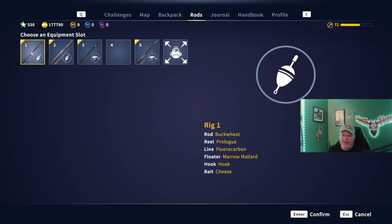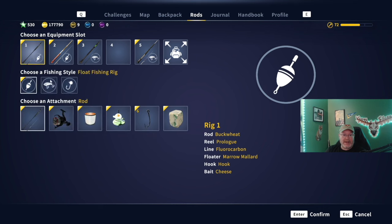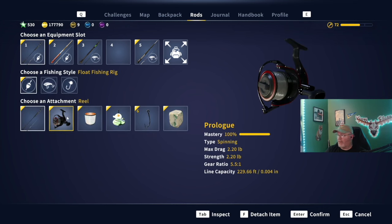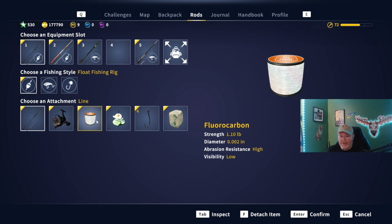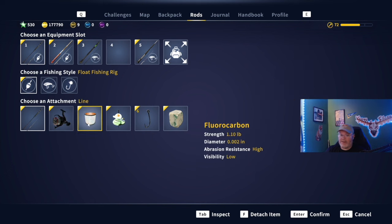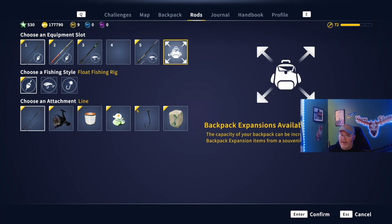Until I finally went over to the Buckwheat and the Prologue reel and put that one pound line on it. I found that out from the official Discord — people were telling me to match the reel with the line and you will do a lot better. All of a sudden, instead of only being able to go up to five percent drag where it was breaking my line, now I can go 20 to 25 percent drag. You can adjust your drag accordingly when you use the small reel that matches up to it.